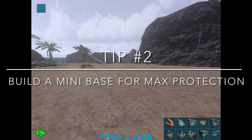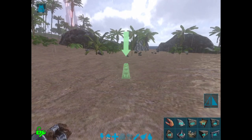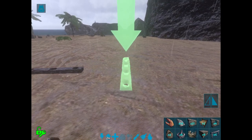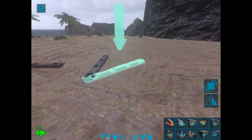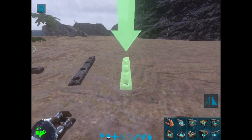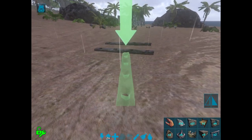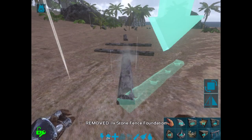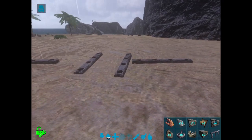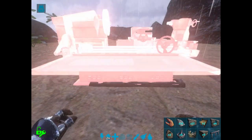For the next tip I'm going to teach you how to make a small and hidden mini base so you can keep all your loot hidden and safe. First you're going to want to start off with some fence foundations and place them like this. Then we're going to fill it all up. First take the fabricator — you don't need to have one if you don't want to, this is just what I'm using for this example.